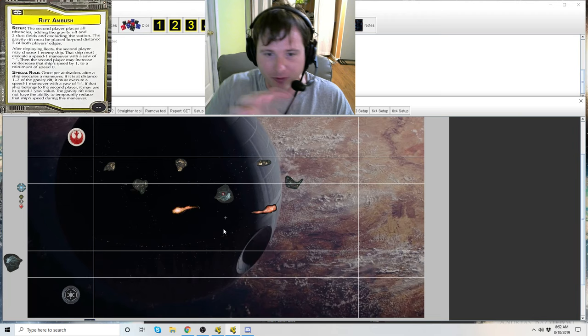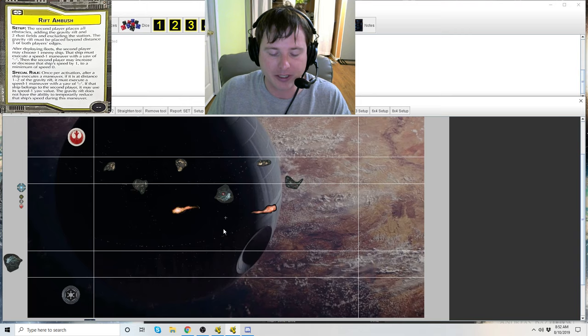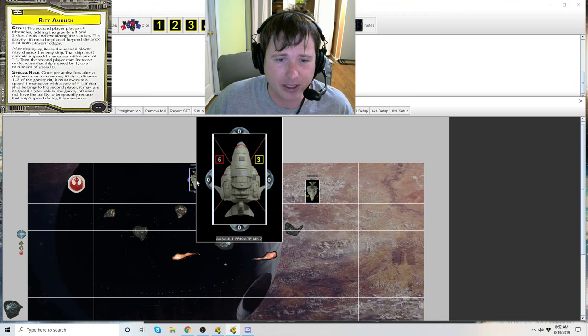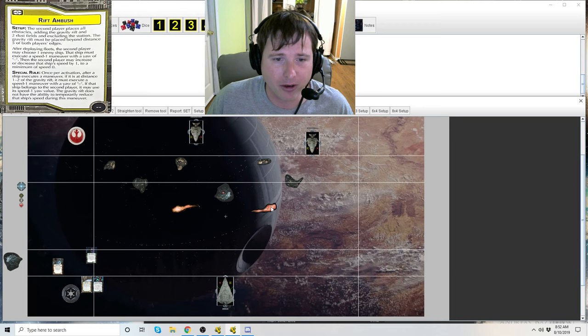Rift Ambush: after deploying fleets, the second player may choose one enemy ship. This ship must execute a speed one maneuver with a yaw of nothing. Then the second player may increase or decrease that ship's speed by one to a minimum of speed zero. For example, the rebel player deploys a ship going speed three but doesn't want to get close to that Rift and sets it to speed two. The Imperial player has deployed his ship at speed three.